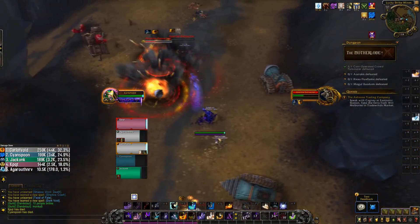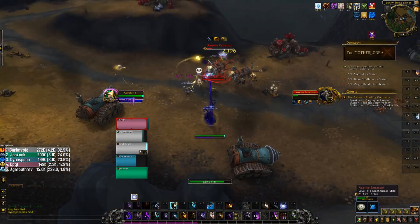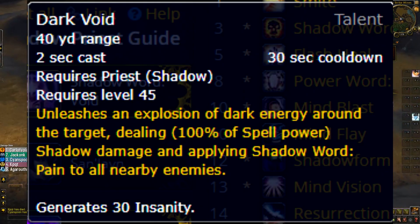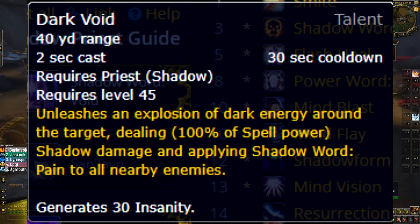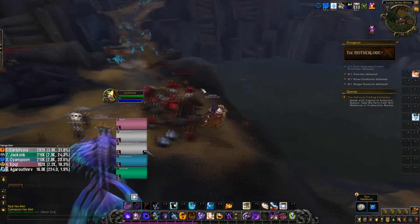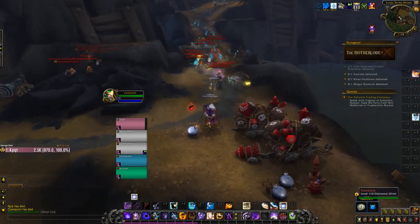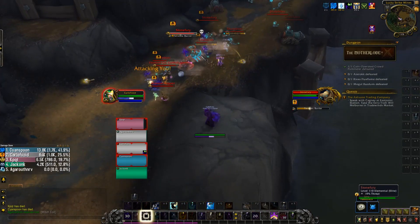Shadow Priest has been given a number of options to do AoE damage in Mythic Plus, most notably the inclusion of Dark Void. Dark Void is an ability that allows you to do a moderate amount of damage to a mob and the surrounding mobs, and apply Shadow Word: Pain to all of those mobs. Warlocks have shown that dot specs do have a place in Mythic Plus and can do competitive damage — they just need the tools to do that.